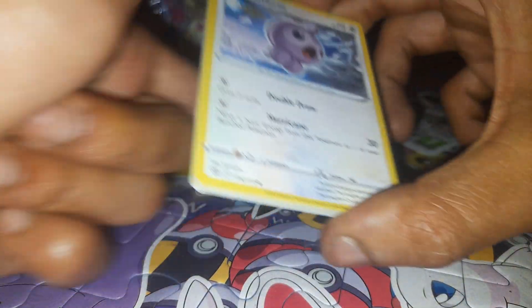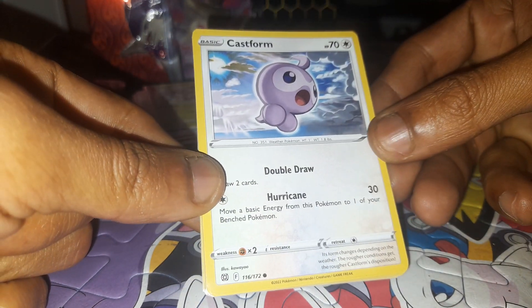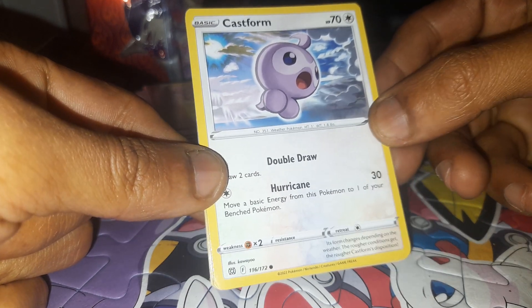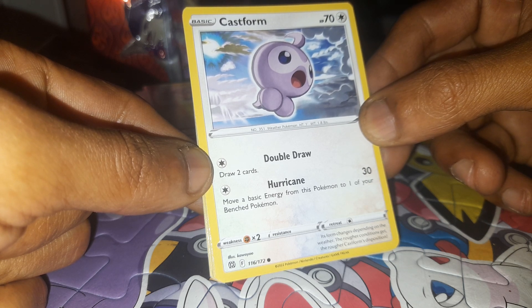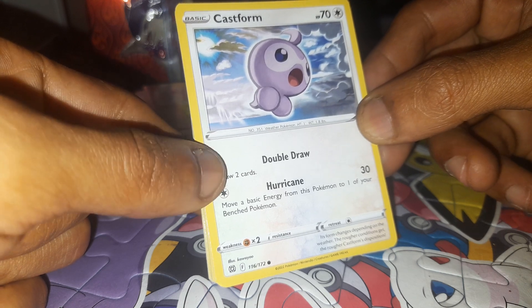First card for today is Castform, having 70 health points, being a Normal type Pokemon with a dex entry of 331, being a Weather Pokemon, having moves of Double Draw and Hurricane, 116 out of 172.